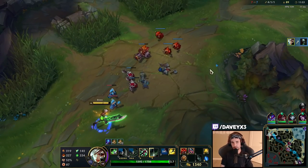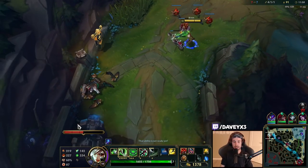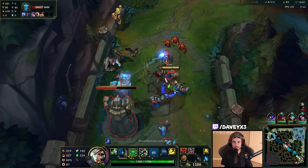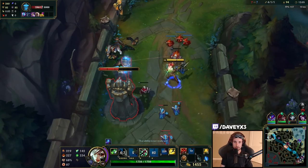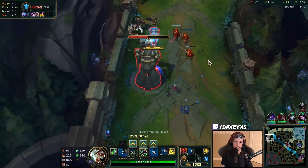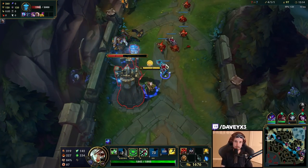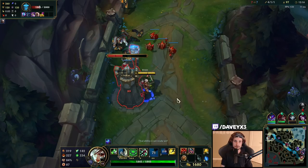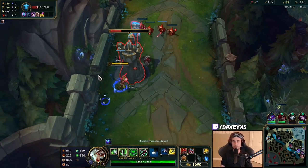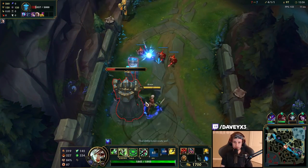You can kind of get the idea about the trading pattern against Urgot. The only thing that matters in this matchup is that you don't get hit by Urgot's E — and pretty much you're settled. You consistently focus on being unpredictable when you trade so he doesn't know when to use his E. You constantly want to be changing the way you approach him with your trades.